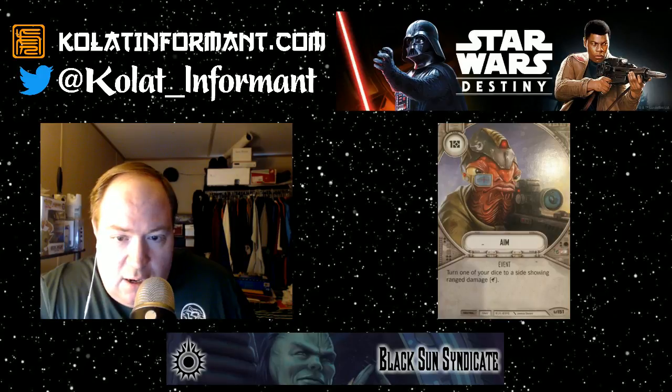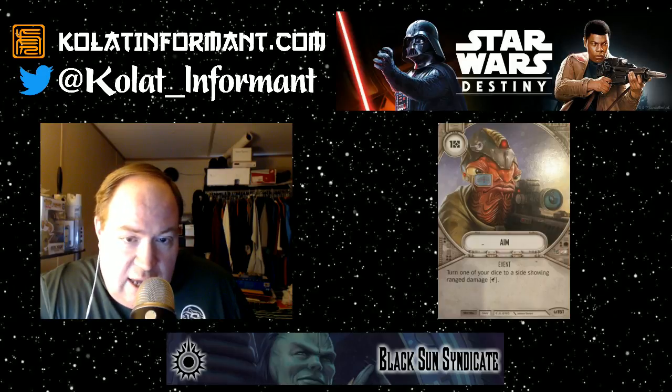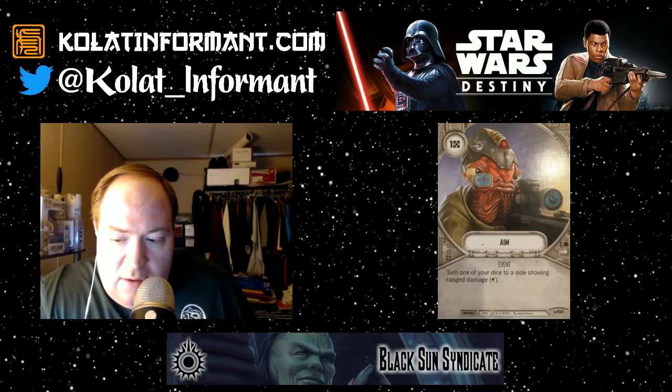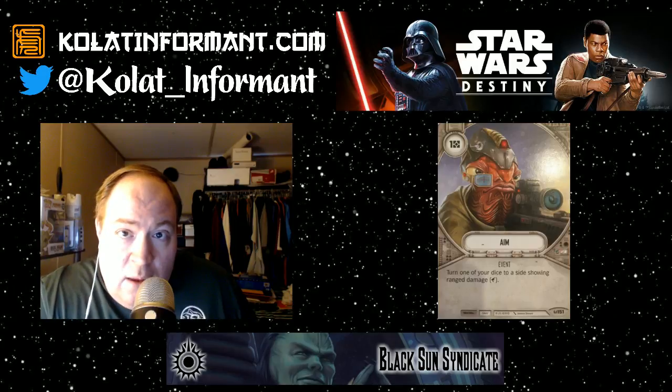Now I want to go over a group of neutral-affiliation starter deck cards with interesting effects. The first is Aim — cost one — 'Turn one of your dice to a side showing ranged damage.' This is one of those early-game filler cards designed to help you manipulate your own dice if you're playing a ranged-heavy deck. Depending on how many slots you want to dedicate to that type of effect, you may want copies of this in your deck.